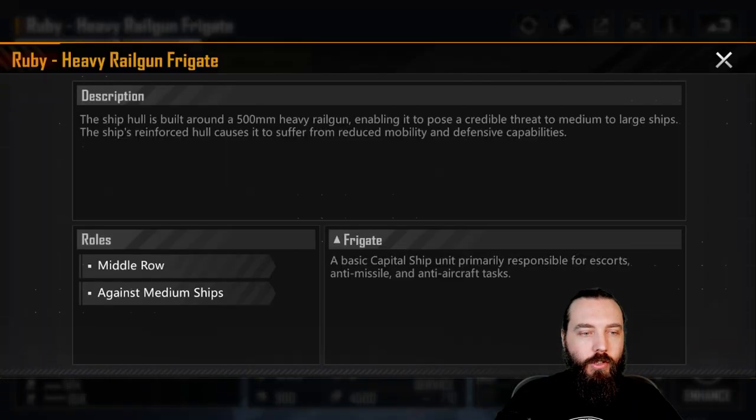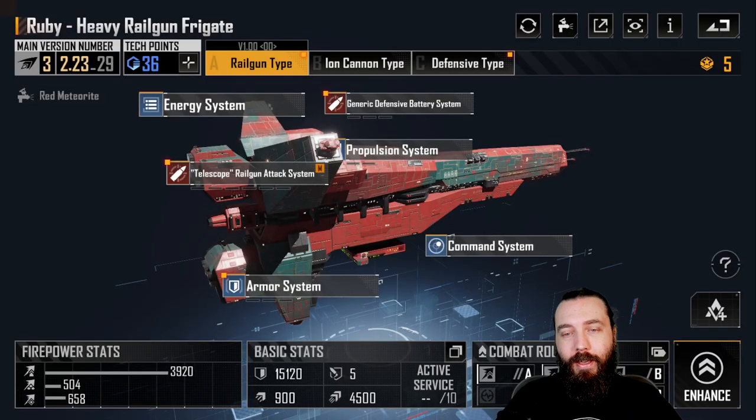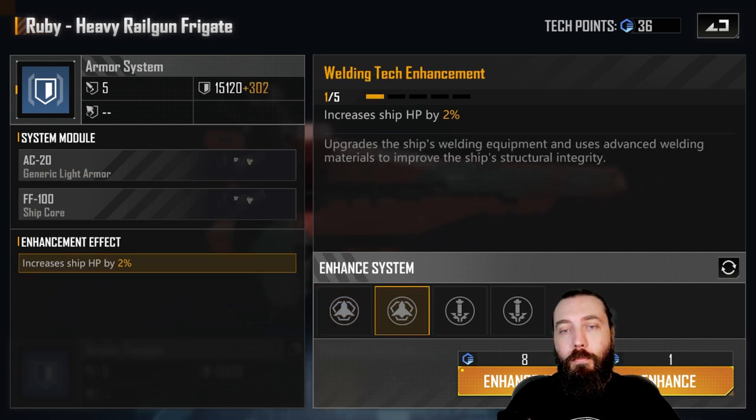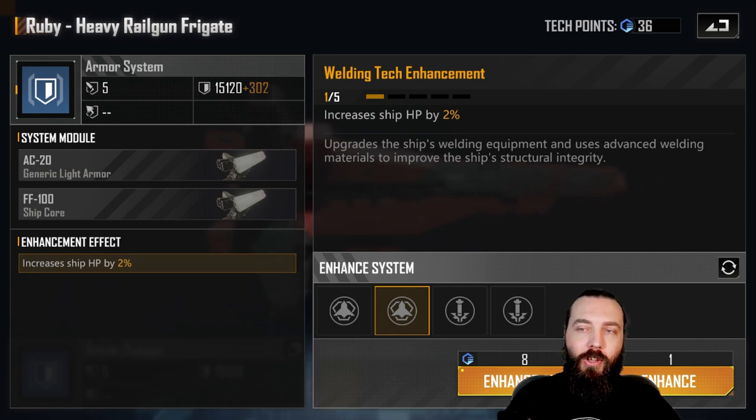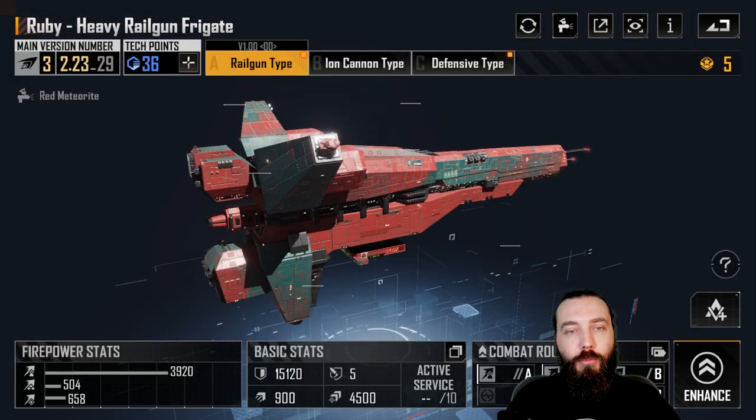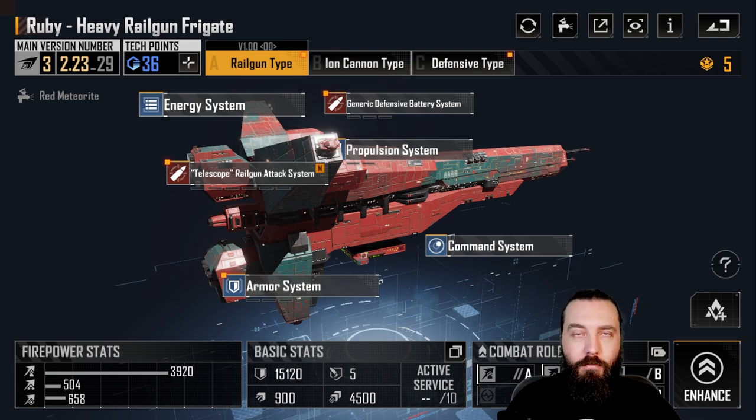This is a mid-row ship, which means it will be getting hit by indirect fire. They tend to target mid-rows first, so any ships with missiles or torpedoes are going to be hitting your Ruby. So it's a good idea to pick up at least one of the two HP mods sooner rather than later — potentially picking up one ship HP first, moving over to the weapon, getting a bit of damage, then coming back to armor for the other HP mod, then finishing off the main weapon system.